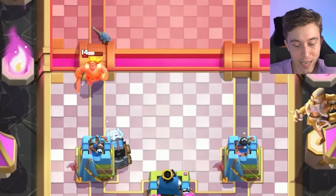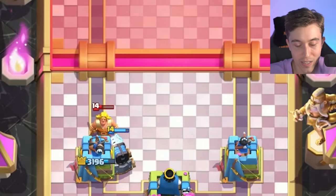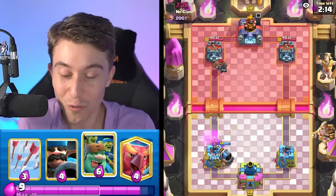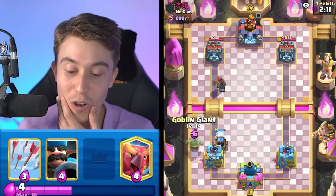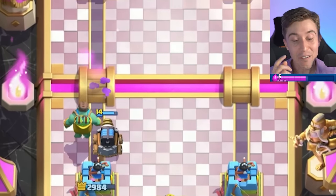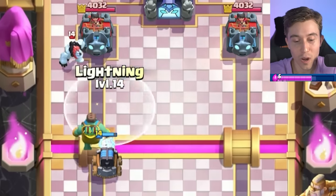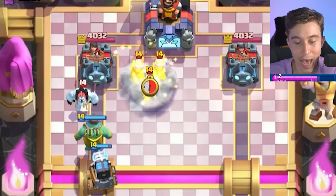The Golden Knight, when it dashes, will dash onto the tower and stop dashing after it hits the tower. Unfortunately the Sparky was in front so it was able to hit that as well. I'm okay here though — I'm going to drop a Goblin Giant a little bit further behind. I did take a thousand damage, but I have a huge Elixir advantage right now. He might go for Three Musketeers, so I'm going to get ready with the Lightning if he decides to drop that in the back.